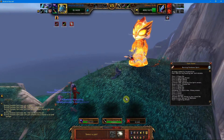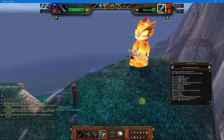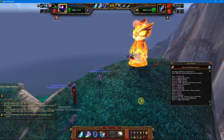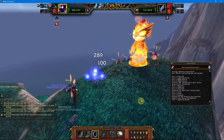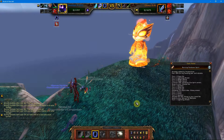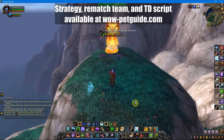Our Abyssal Eel will die; switch to our leveling pet, then switch immediately back to Servant of Demidos and choose Lightning Shield. Both pets die at the same time, and that completes the battle. Thanks for watching.